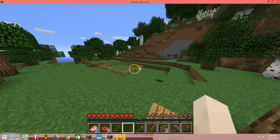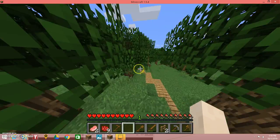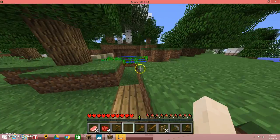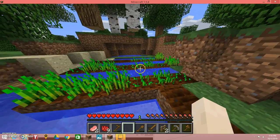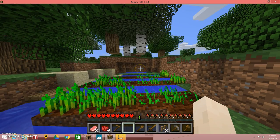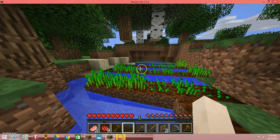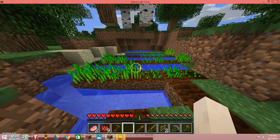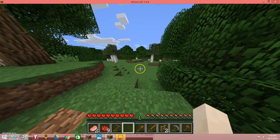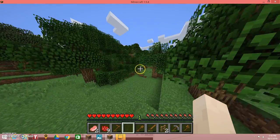Hey guys, welcome back to another episode on the Matthew Gaming account. This is episode two of Matt's Friendly World. As you can see, my wheat farm — I did this off-camera because I didn't have enough time last episode. My voice was a little cut off at the end, but it's okay now. The wheat still didn't grow yet.